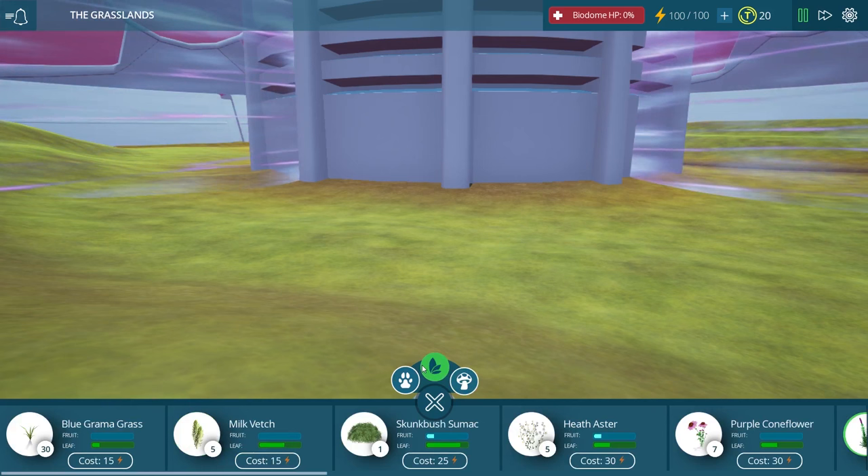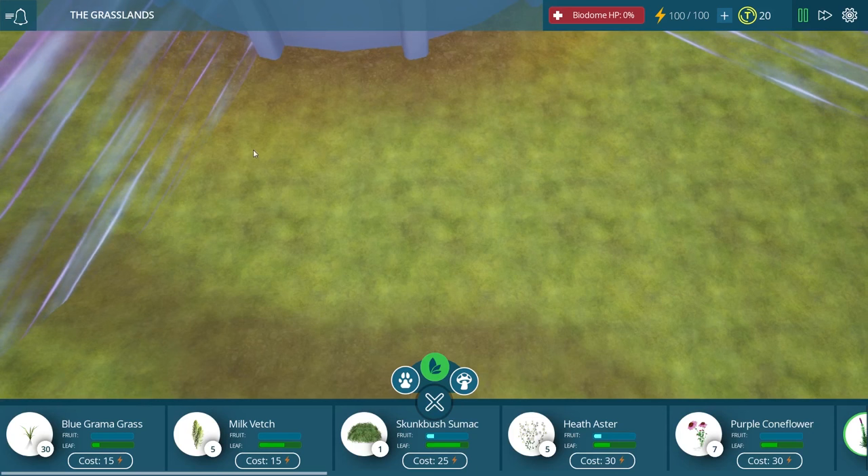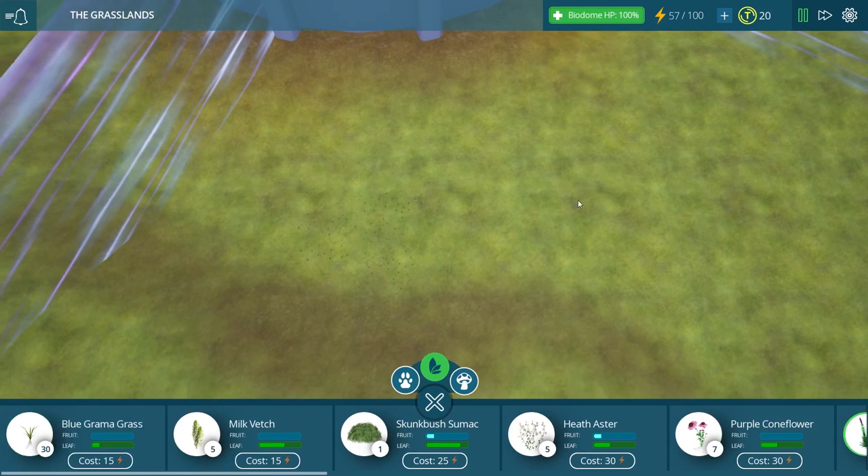The most important place to start would probably be our producers, because we can make consumers all day, but if we don't have anything for them to eat, they're not going to last very long. So let's zoom out and start throwing all sorts of plants around for our consumers to eat.